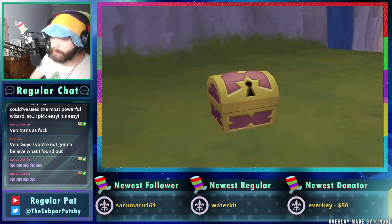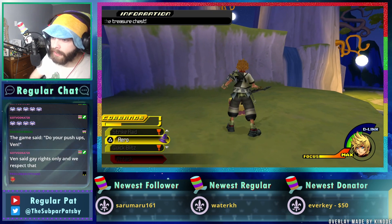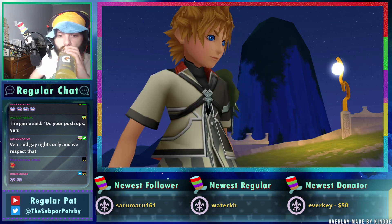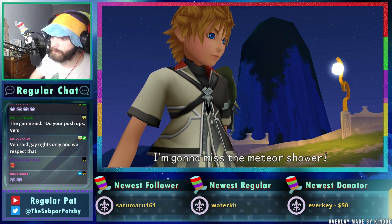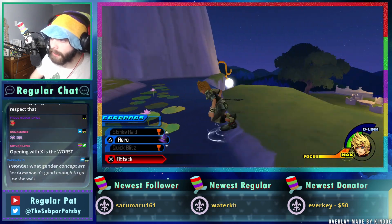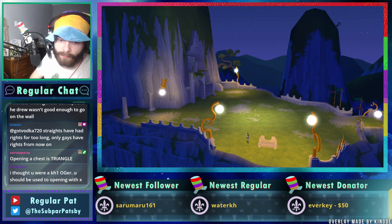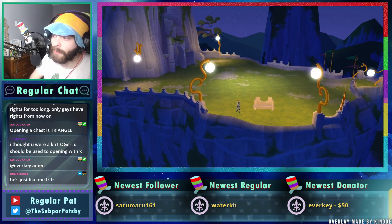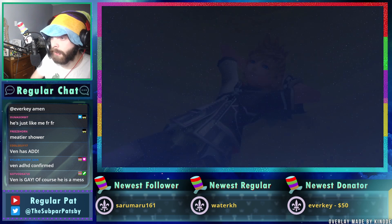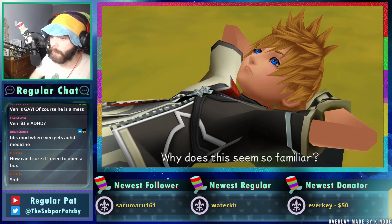This chest just spawning in — did Ven spawn that with his mind? We have no idea what the limits of his strength are. I gotta get used to opening with X, that sucks. Ven has low attention span — he's like the meteor shower, oh wait, medals to hit! And he's like, oh yeah, the meteor shower. I haven't played PS2 KH1 in over probably 10 years at this point.